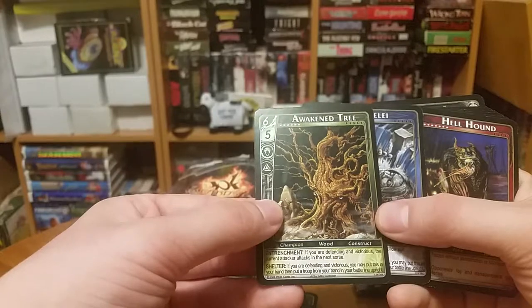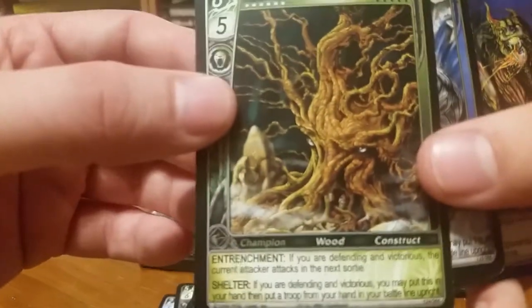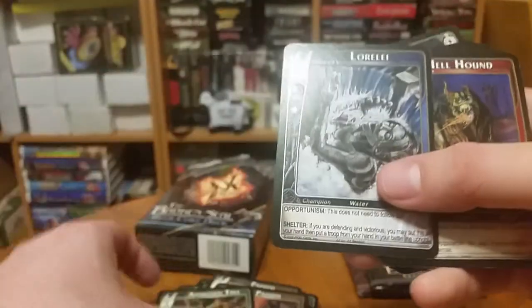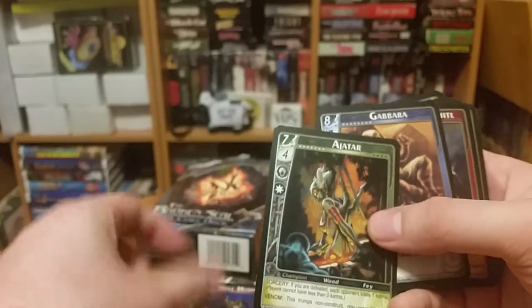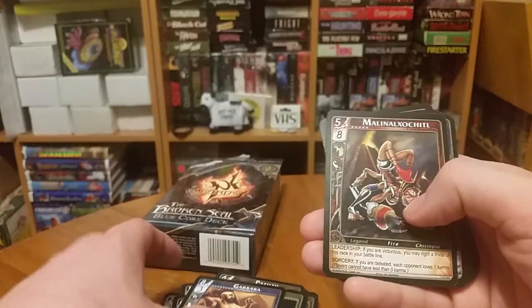Awakened Tree — oh, I just noticed more about this art. There's a body right there. That's cool. Lorelli. Hellhound. Agitar. Gabara — I don't know if I've actually seen this one before.